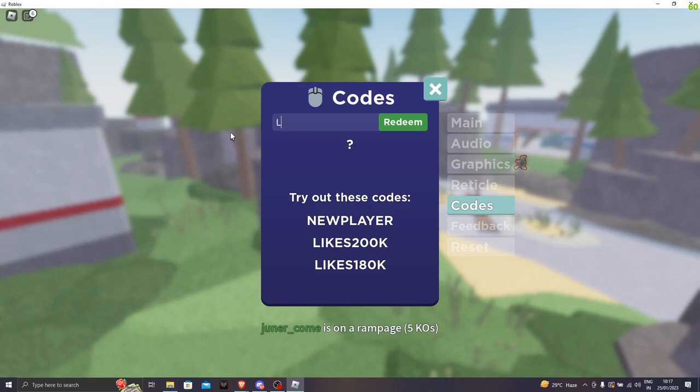Let's go to the last likes code: likes25k. With this code you get 100 bucks. We have five more codes. The next code is IMPOSTER — everything should be in capital letters, like the one from Among Us. Type in I-M-P-O-S-T-E-R. Let's click redeem — we got 50 bucks.